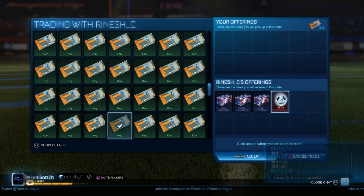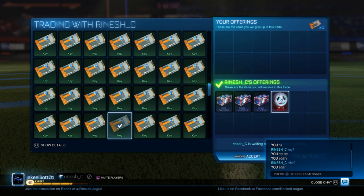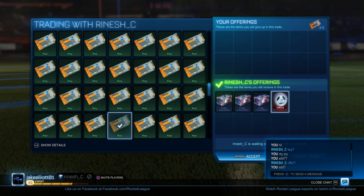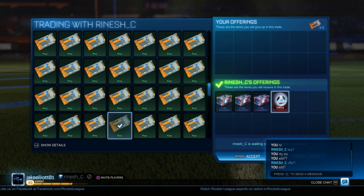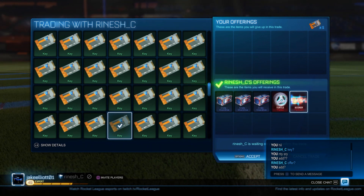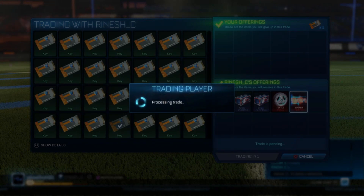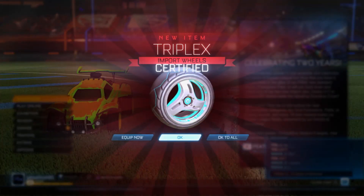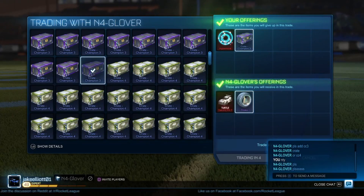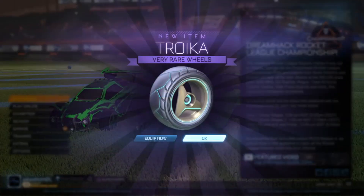Here's another example of getting people to overpay for keys. This guy first offered three Overdrive crates plus some Triplex wheels — I wasn't really looking to trade my keys and didn't think it was good enough. But when he added another import onto the offer I couldn't say no, since I could easily get two keys back from the deal. He was probably looking to open one crate and didn't have keys, so he overpaid. I can get 1 key for the three Overdrives and another key for the two imports separately. I also did a Hypernova and CC3 crate for a Takumi and CC3 Troika wheels — car imports sell better than the boost, and Troika wheels sell better than the crate, so it was instant sweet profit.